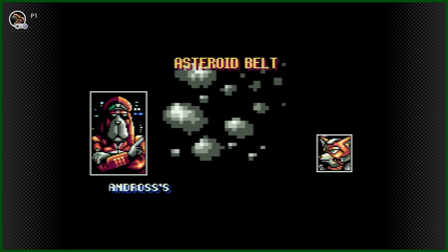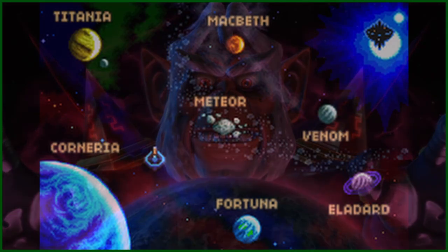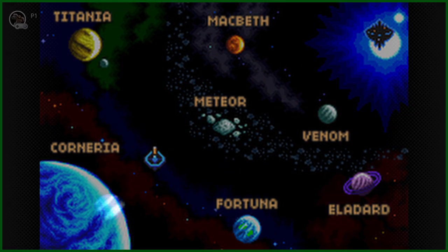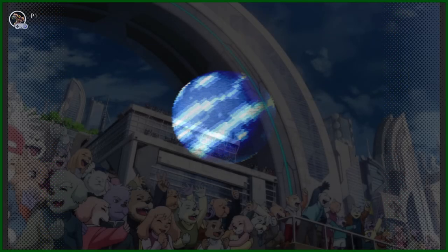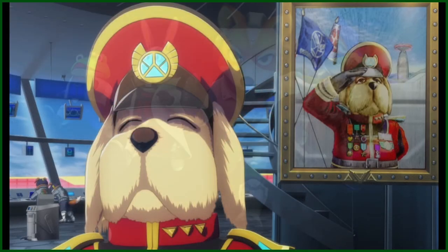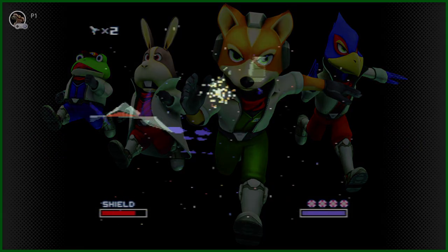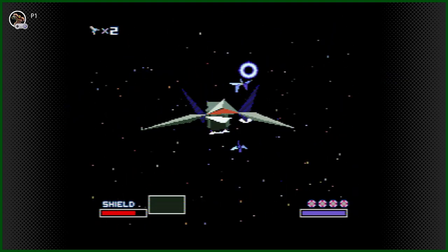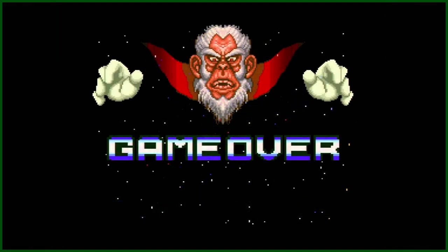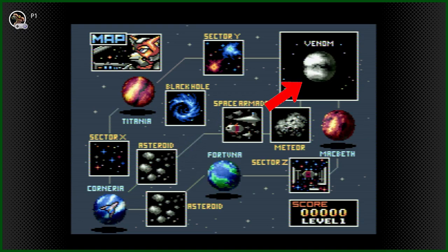On to the actual game, starting with the story, which is a pretty basic one. Mad evil scientist Andross decides to take over the entirety of the Lylat system, home to many planets including Corneria, one of the most peaceful and populated planets and home to most of the Star Fox team. The Cornerian army, led by General Pepper, contacts the Star Fox team — consisting of Fox, Falco, Peppy, and Slippy — asking for assistance in taking down Andross and saving the entire galaxy. Our heroes begin their mission on one of three paths, each starting in Corneria and ending on Planet Venom, where Andross resides.